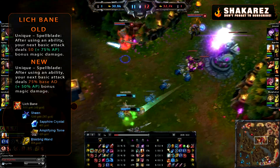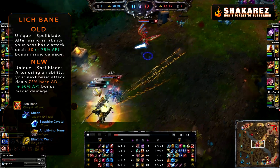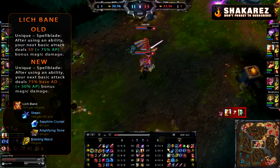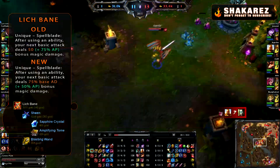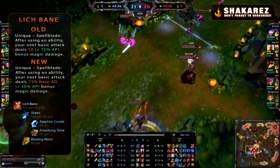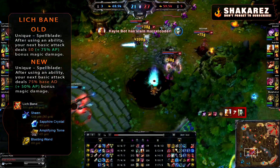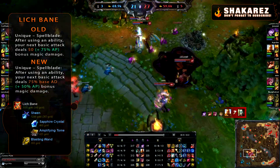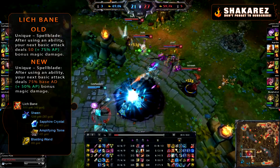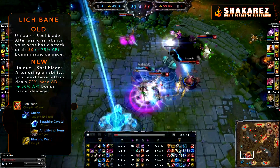While the first part was actually a slight buff — because 75% of base AD for Kayle is usually more than 50 — the nerf on 25% of the Lich Bane AP proc is actually a pretty big hit. Combined with all the other nerfs she's received, it's a pretty big nerf overall for Kayle. I've been doing two different things to adapt to the loss of burst since these Lich Bane changes.